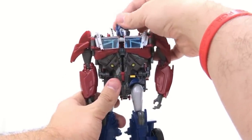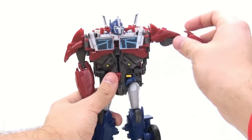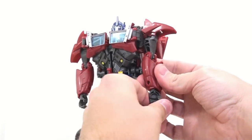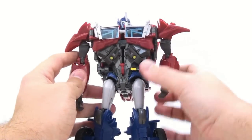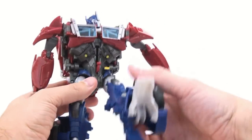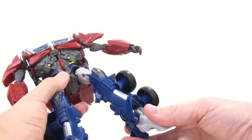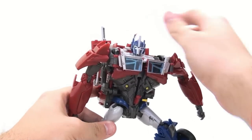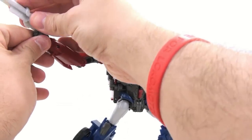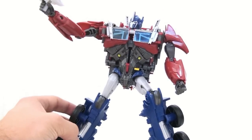His articulation: his head looks sort of left and right with a little bit of up and down — that's about it. The shoulders move in and out, rotate all the way around, rotate at the upper bicep, and bend at the elbow. He also has wrist articulation, which is very nice. Obviously nothing at the waist because of the weaponizer gimmick. He's got nice ratchet joints moving in and out at the hips but nothing forward and back — just a swivel. His knees are a nice ratchet joint, they also rotate, and you've got some pivot in the foot so you can get some cool poses. But he can't even look all the way to the side, so this is about the best you're going to get.